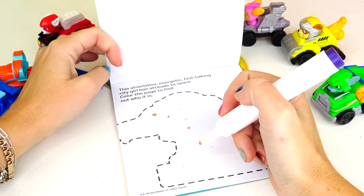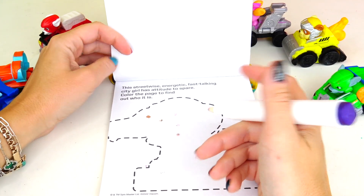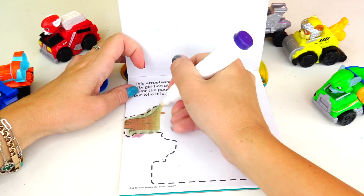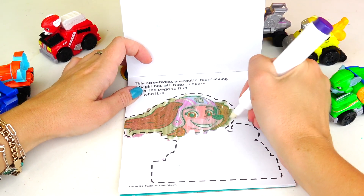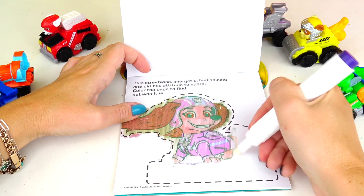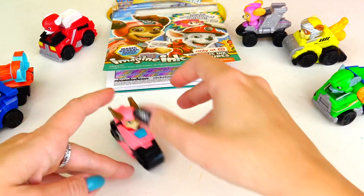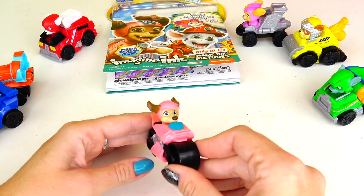We did it! This streetwise, energetic, fast-talking city girl has attitude to spare! Color the page to find out who it is! I have a feeling it's Liberty — I can tell by her ears that I'm right! There she is! Liberty is awesome! I'm so looking forward to watching the new movie because I really want to see the Junior Patrollers! And here's Liberty — she's so fast! Look at her ears, they're literally flying while she's driving her motorcycle!